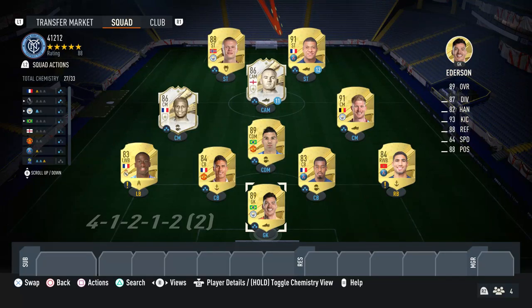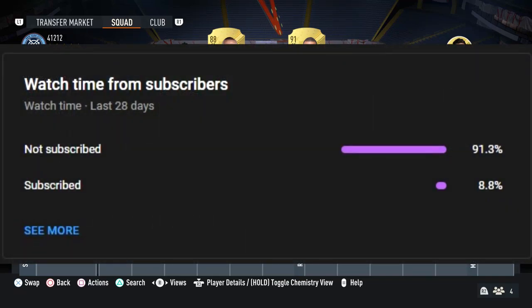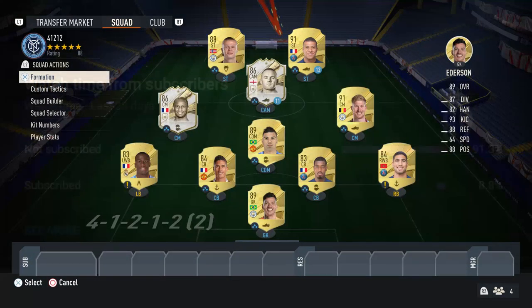However, with these custom tactics, it also makes it very good defensively, because one of the main weaknesses with the 4-1-2-1-2 is that it's not always the best defensive formation. So when you lose the ball, you can find yourself susceptible to counterattacks and conceding easy goals. Just before we get started, I would very much appreciate it if you could subscribe to the channel, as around 90% of viewers are not subscribed. With all that aside, let's get right into it.